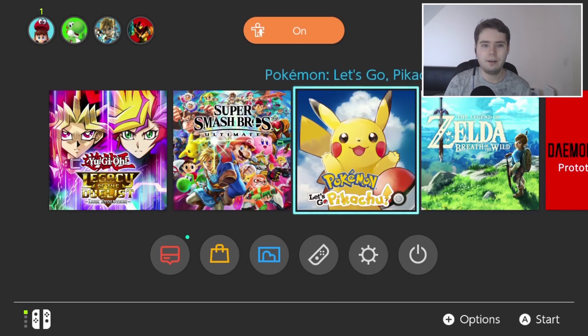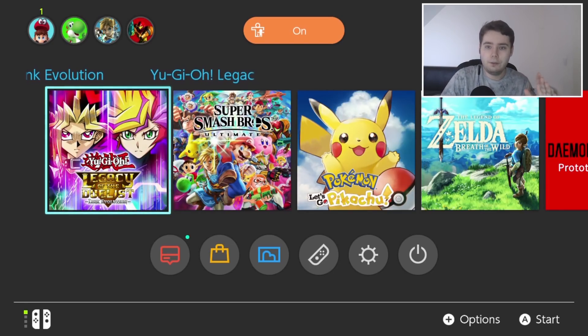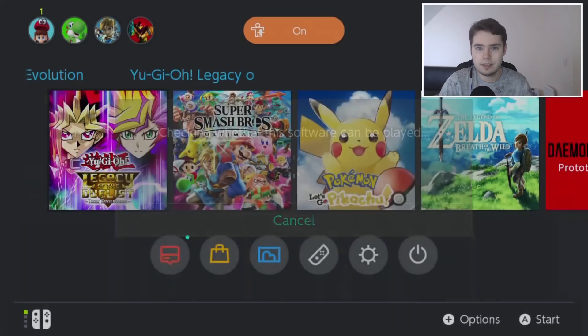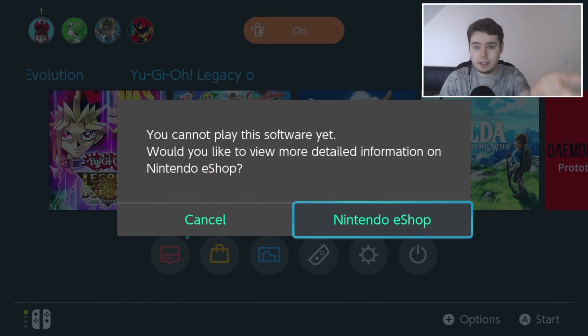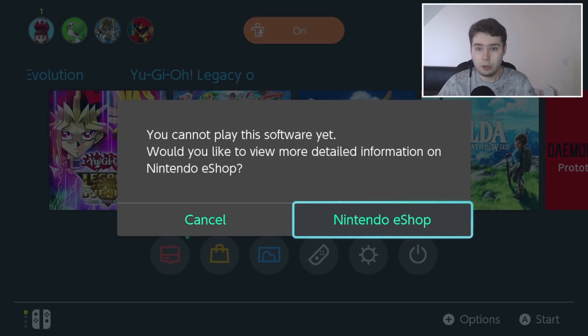As you can see we're on Switch, we have Link Evolution installed and you can all do this. This is some really big news thanks to JapaneseNintendo.com that shared this out today. If we click on the game it's going to check to see if it can be played because it's not out yet, and as you can see it's not out yet. It's not available in the US eShop or the EU eShop — this is from the Japanese eShop, so you will need some digital codes or whatever to actually buy it.